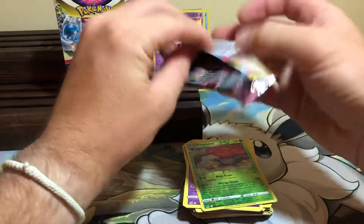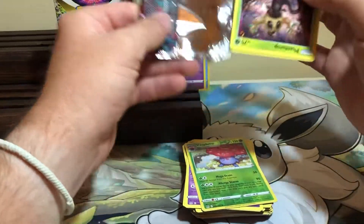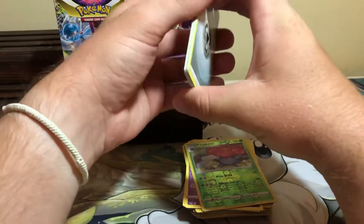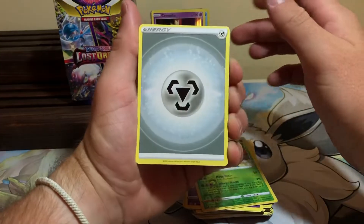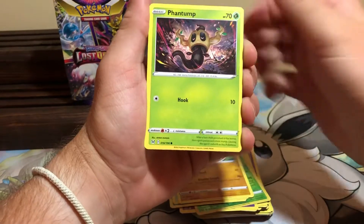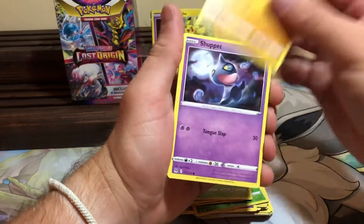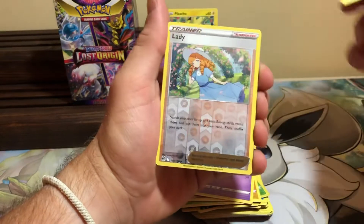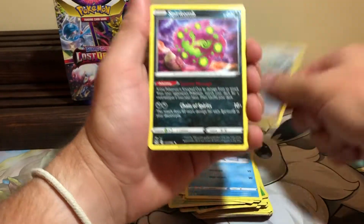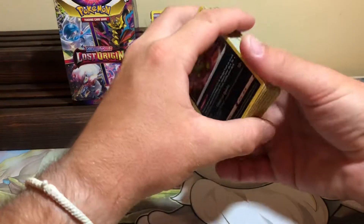Alright, last pack — the Giratina art. Can we get Giratina V, Giratina V Star, Giratina Alt Art, Giratina Full Art? Anything? Steel Energy, Aluminium, Lake Acuity, Minxiao Phantom. Oh, I love this Pikachu — it's so cute, Pikachu's going in the back. Machop, Shuppet, Seel, Reverse Lady, and unfortunately no Trainer Galleries — minus a Non-Holo Spiritomb. So we got three hits: two holos, one V, and Pikachu.